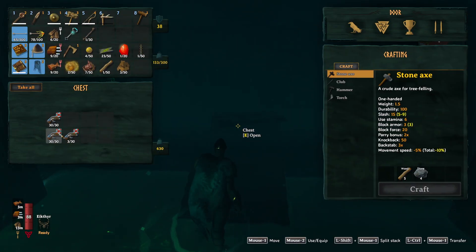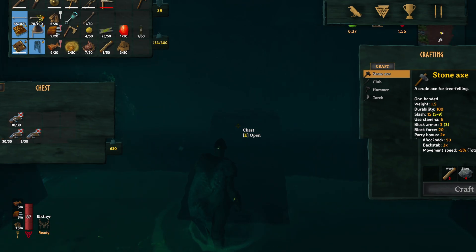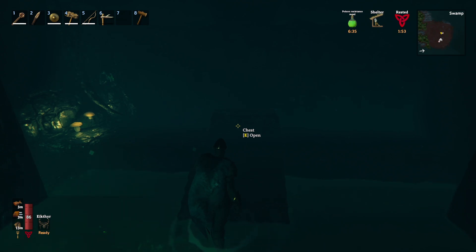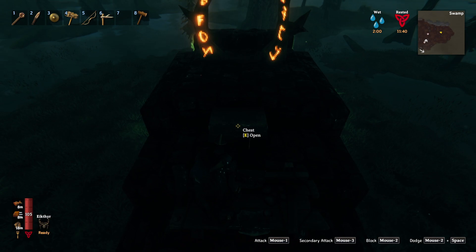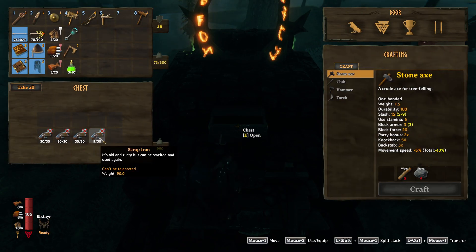That's the end of this dungeon as well. We got a total of 63 iron from this one, so that is real good. We need one more stack and then we have a full boat. I'll also probably have half a stack in our inventory as well to try and maximize the trip. I just got done clearing out our third crypt and we got a total of 99 iron from this one here — it is absolutely massive in here.